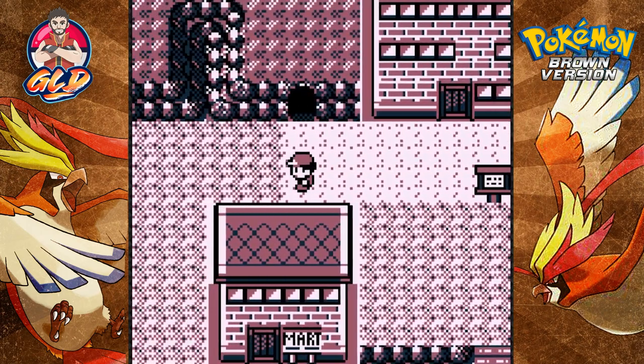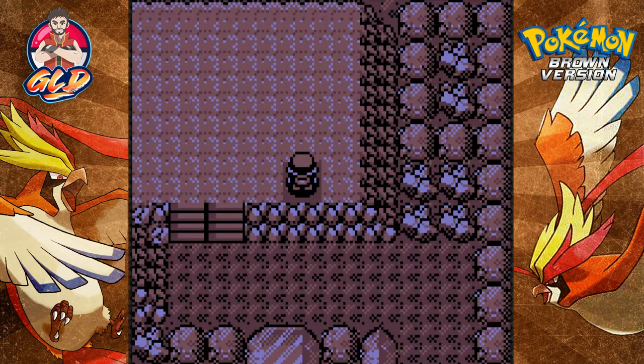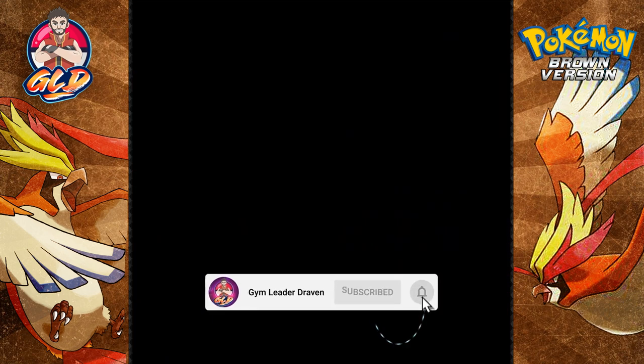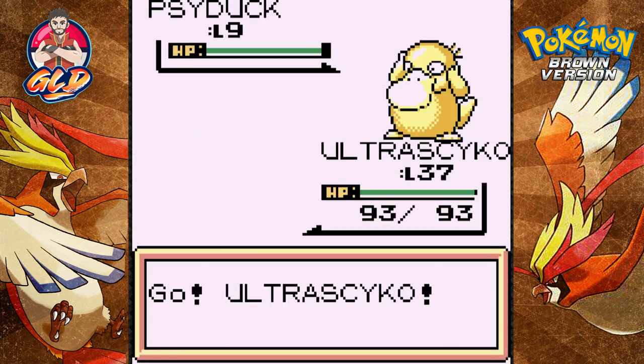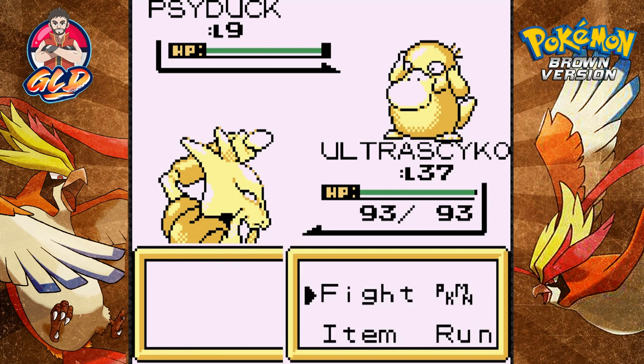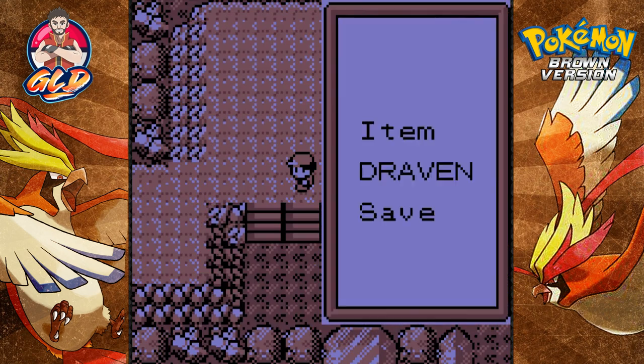So in this episode we're actually going into this cave. Don't know exactly what this cave means, but we're gonna be battling a lot of trainers. I probably did not equip myself well, but that is what it is. Let's go ahead and just destroy everybody.